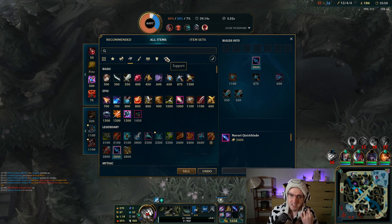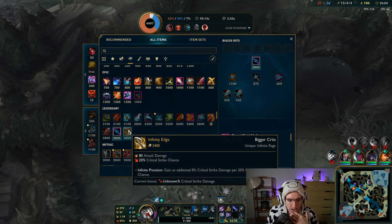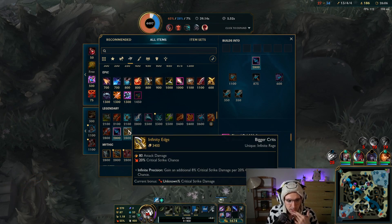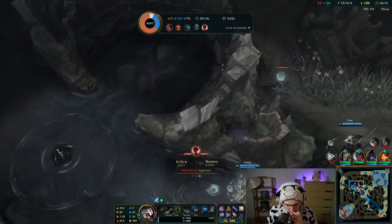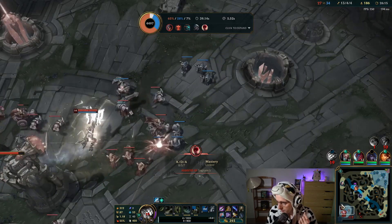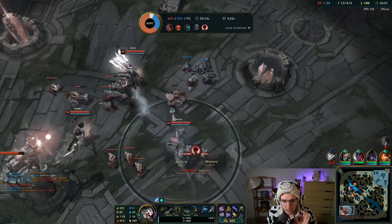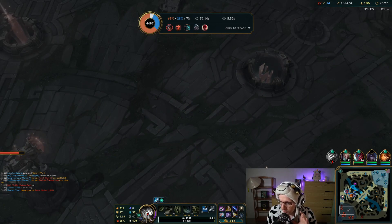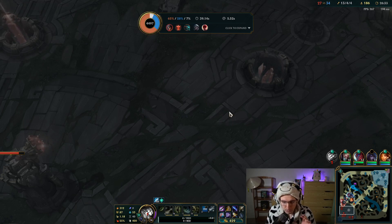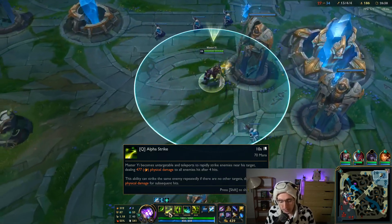Crit Master Yi is back. Next item Infinity Edge for more burst damage. I've tested Goonzu's Rage and Kraken Slayer, but this build just feels better. The burst is insane, and second, the lower cooldowns on Alpha Strike are just insane as well. We have a 10 second cooldown on Alpha.